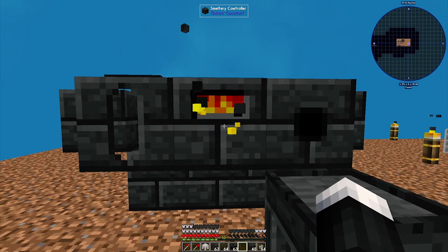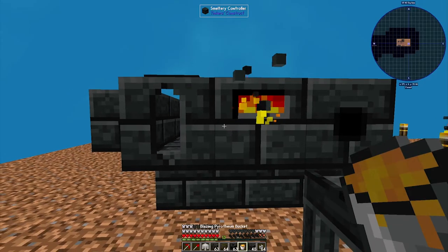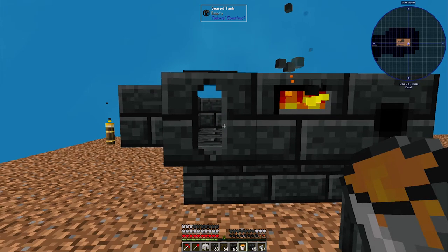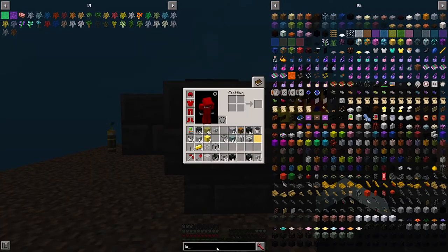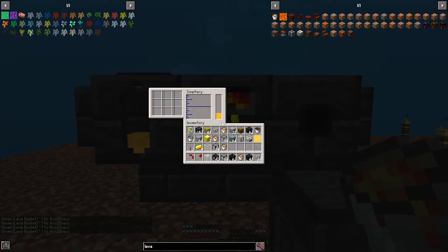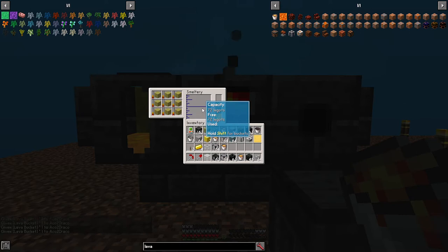You can have multiple different fuel sources for the smeltery. It is going to prioritize lava over anything else. So if you have lava in the seared tank, it will use lava instead of blazing pyrotheum. But blazing pyrotheum is going to be extremely fast for smelting. Now you can just place in the gold, just like the porcelain smelter — it is going to melt and appear here and turn into gold.